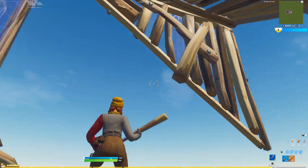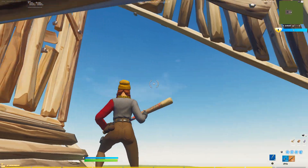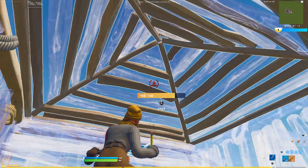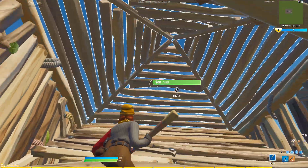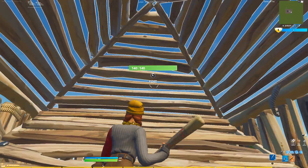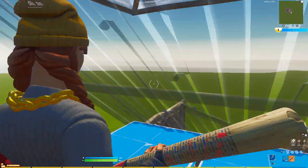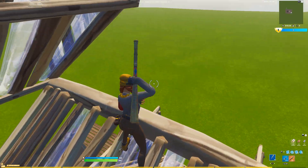Then what you guys want to do is add a dorito chip in this wall right here. Make sure you have a wall right here too so you can block off, and if you want you can put a wall right here but that one's really not that necessary. Then what you want to do is hurry up and place the cone first, then the walls, then the ramp — the cone comes first, then the walls, then the ramp. Just like the other retake, you guys want to edit this, do this reset, and then come right here and edit out.